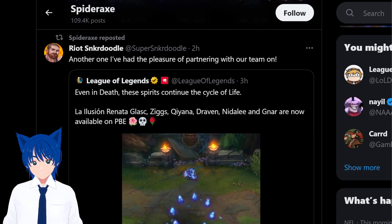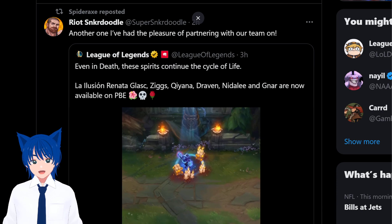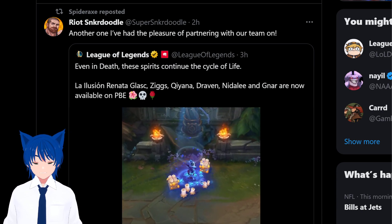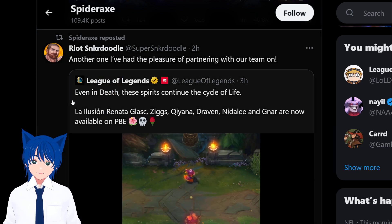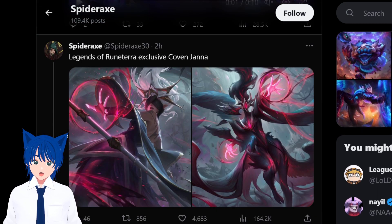League has a new skin line called La Elision, which has Renata, Ziggs, Kiana, Draven, Nidalee, and Nar. Renata is the prestige, just saying. We also have the Coven skin line, the Eclipse skin line — the Solar Lunar Eclipse skin line — and Lore. So let's react to Lore first.